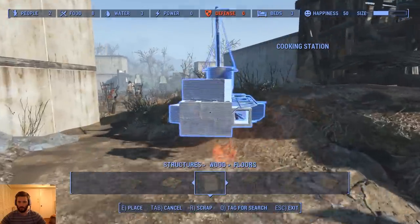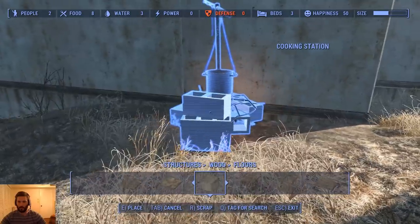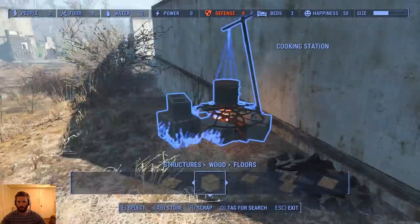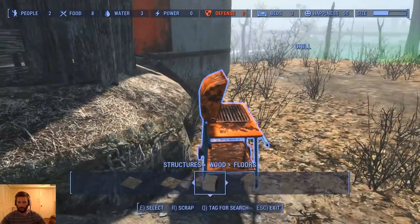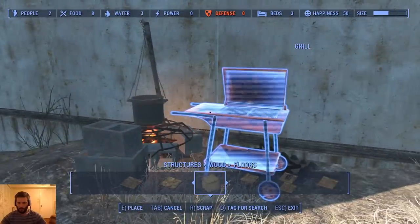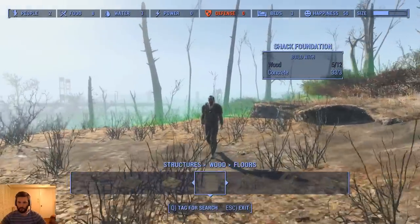Let's move our little cooking stuff over to here — a cooking corner. That seems decent enough, I'm not gonna worry about it too much. We'll take our grill and move that too. I guess we're gonna cover up this little fireplace since we can't really move it.